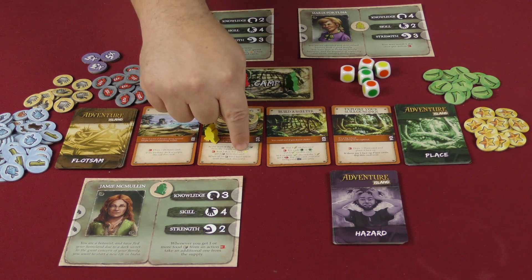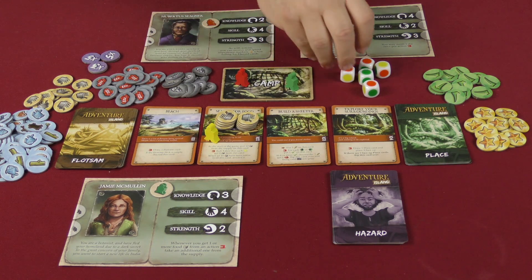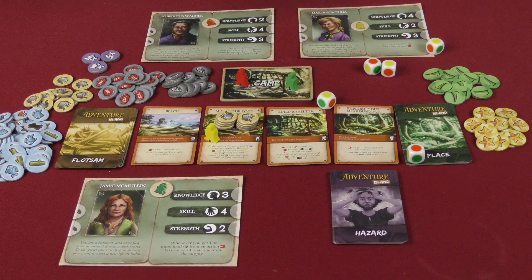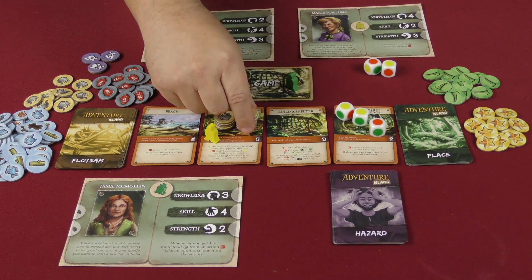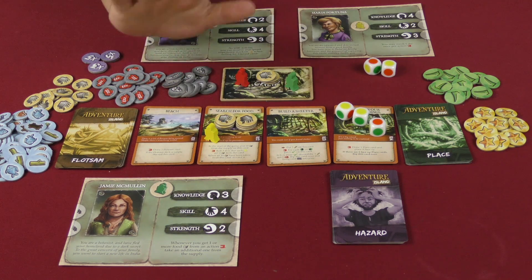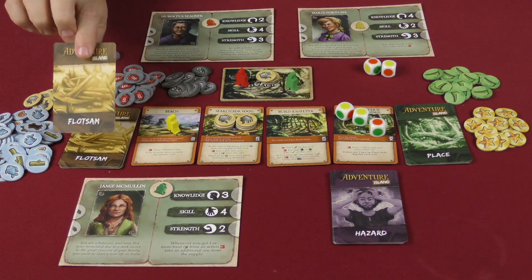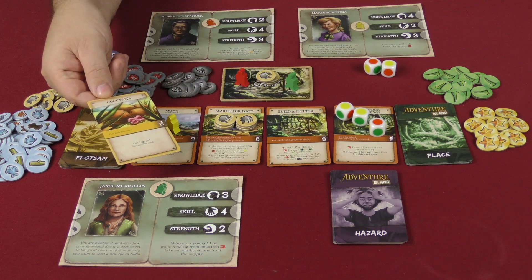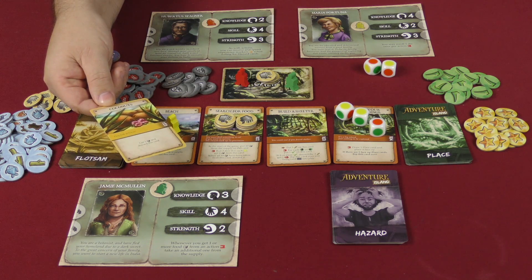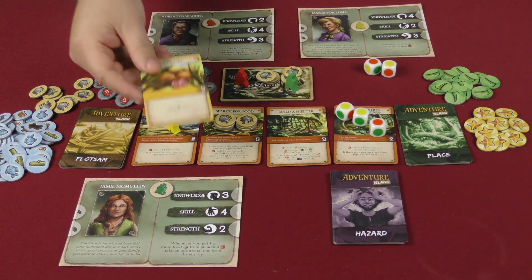On the search for food card, you roll three dice and for each yellow circle you get two food tokens, adding them to camp as a communal resource. I rolled two yellows and an orange, so I take four food to camp. For my second action, I go to the beach flotsam card and draw a flotsam card — I found some coconuts, so I get two more food, then discard that card. Now that I've done my second action, I lay myself down to show I'm finished.